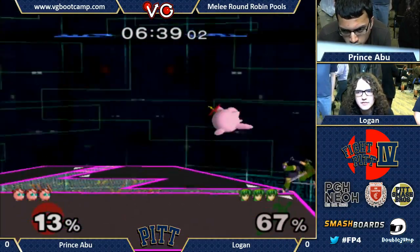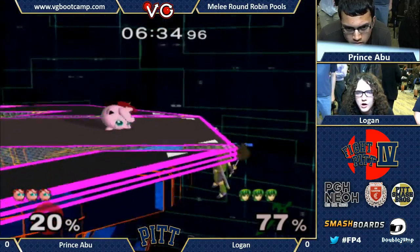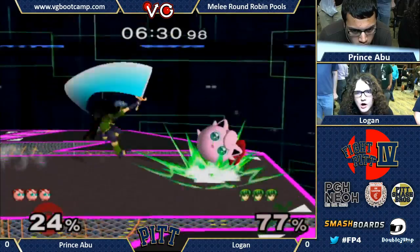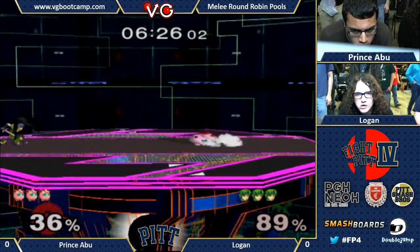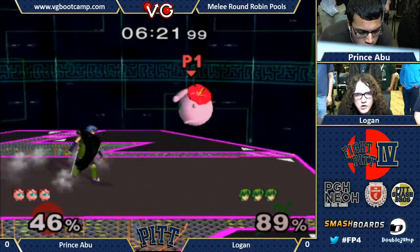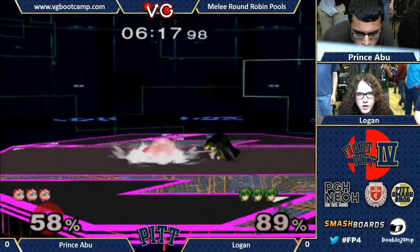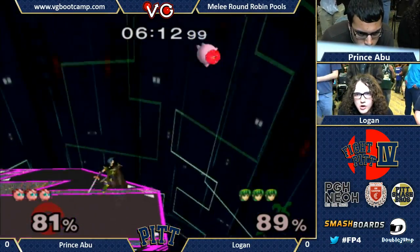Nice cross-up out of there. Jiggs wants to kind of keep Marth in the air without a jump. Oh, nice grab. Abu just trying to space out, face him backwards, trying to space out those back airs. Oh, nice down tilt. Logan playing really... right to the shield there.